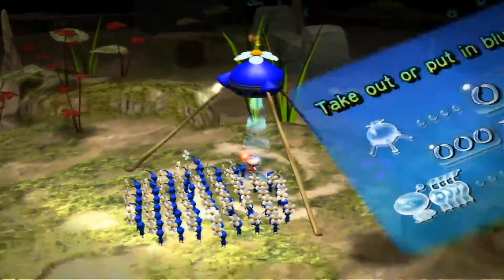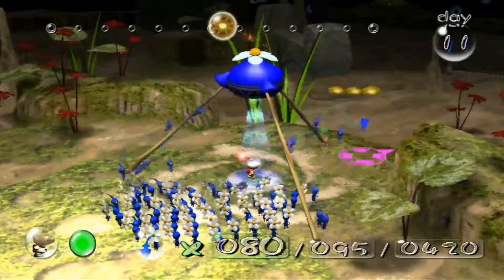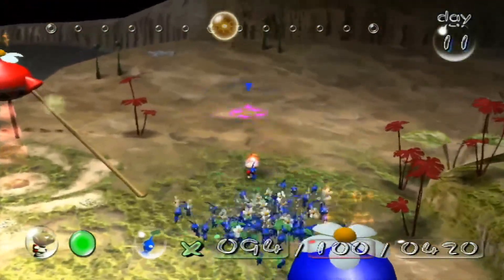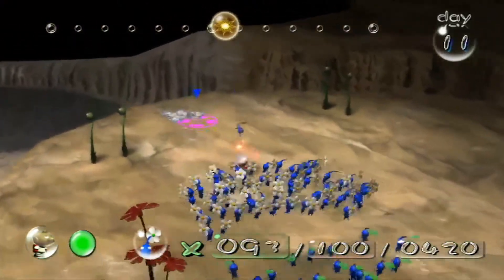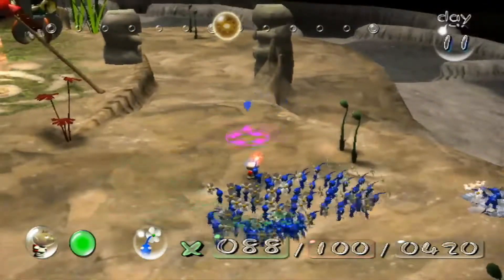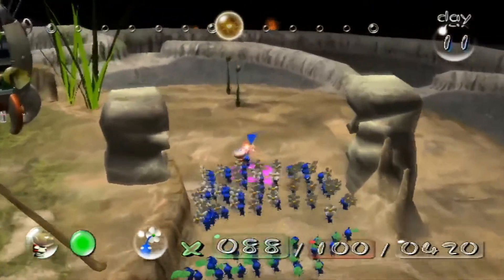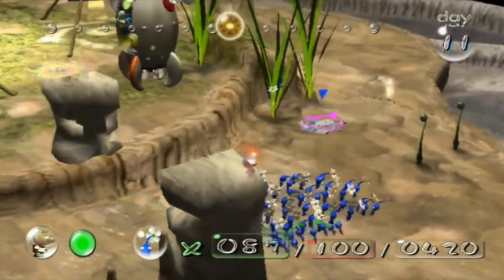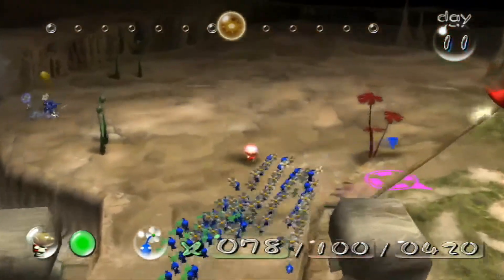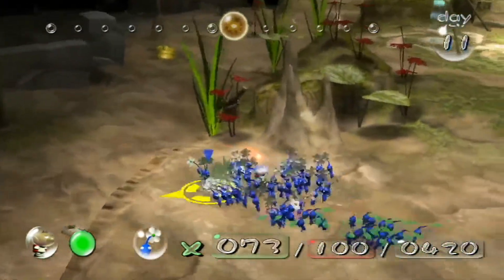I don't really feel like sprouting anymore, I'm just going to flower. Oh wow, that does work! Yeah, if you press down on the D-pad, you switch between the different types of the Pikmin — the different, like, flowers, bulbs, and leaves. I never knew — oh my God, that is really cool. Okay, let's get this going.